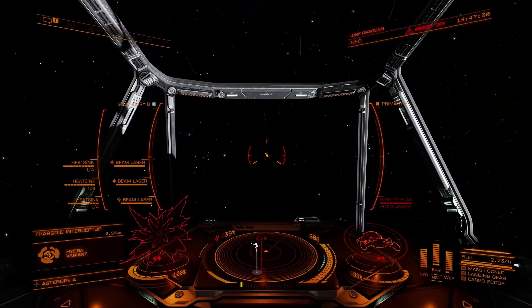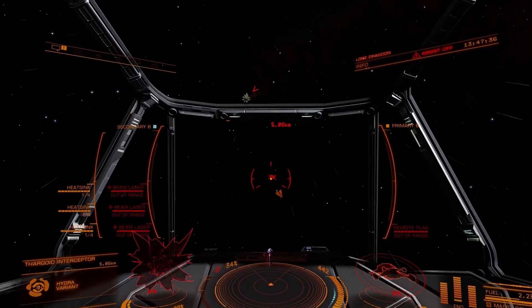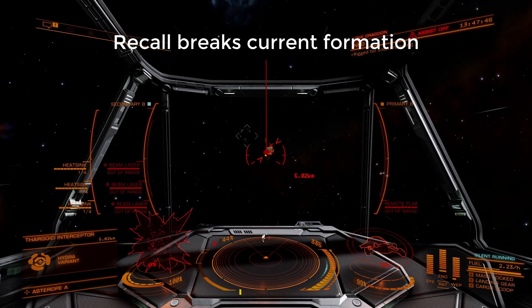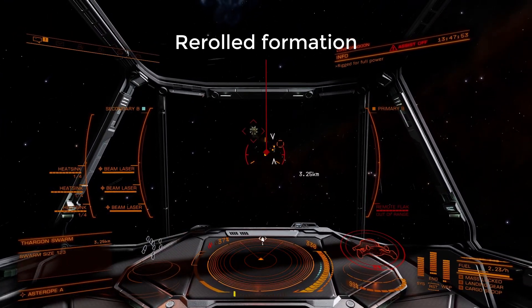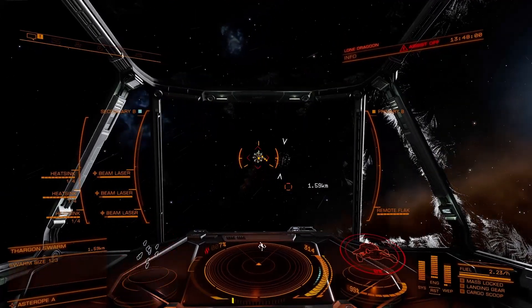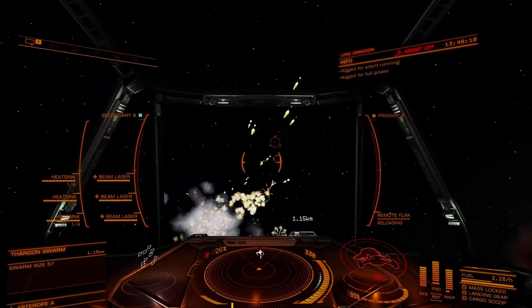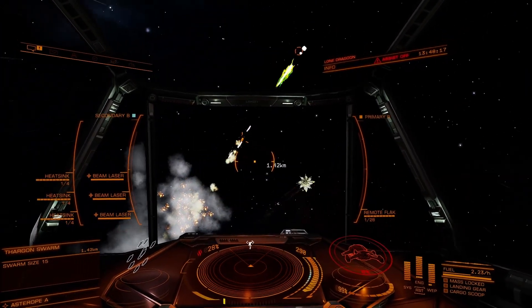Here's how re-rolling is done. While in a reverse key maneuver, use silent running at any range above three kilometers. During this time, do not hit the interceptor with any weapons. Wait four seconds for the interceptor to lose aggro and recall its swarm, then regain interceptor aggro by disengaging silent running or hitting the interceptor with your beam if needed. Silent running isn't strictly necessary, but it ensures your signature is minimal. Multiple re-rolls can be done off of one reverse key maneuver if you are far away or quick enough.